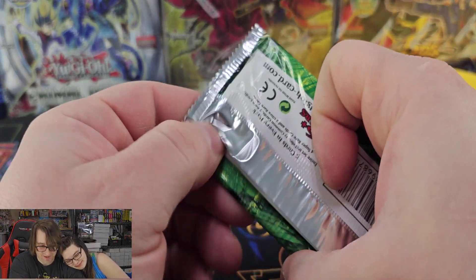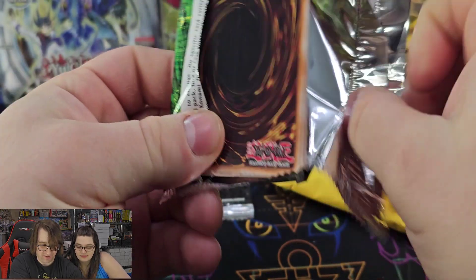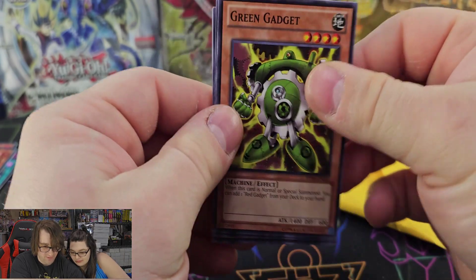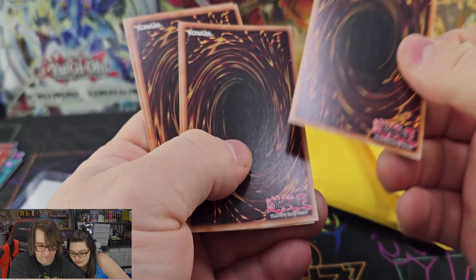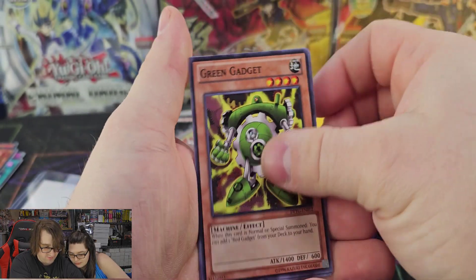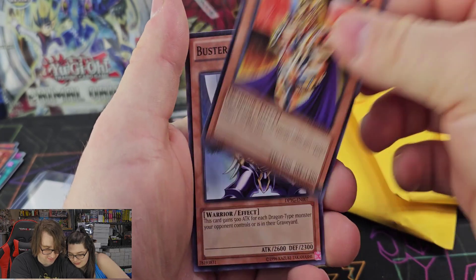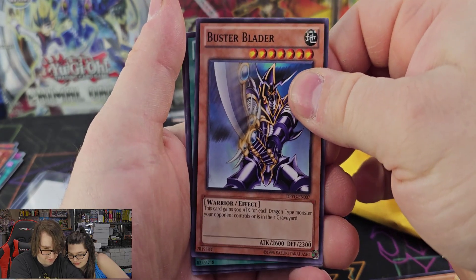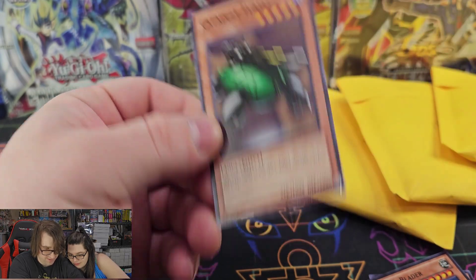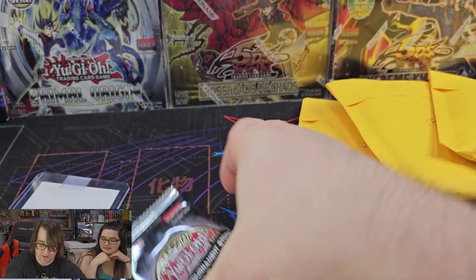Going on to the Duelist Pack Yugi — can we pull a Mirror Force or Dark Paladin? Those would be some awesome cards to pull. If it's a holo it will be before the rare. We got Green Gadget, King's Knight, Buster Glader, and the rare is Monster Reborn. Very nice rare. And Catapult Turtle. So nothing special in that first Yugi pack.